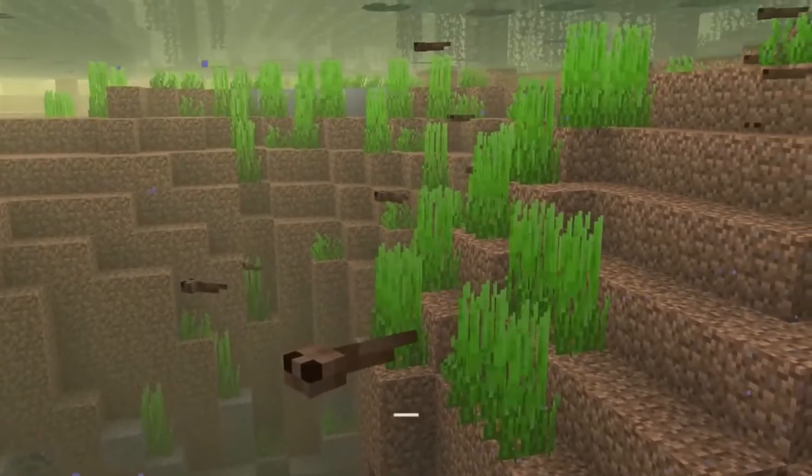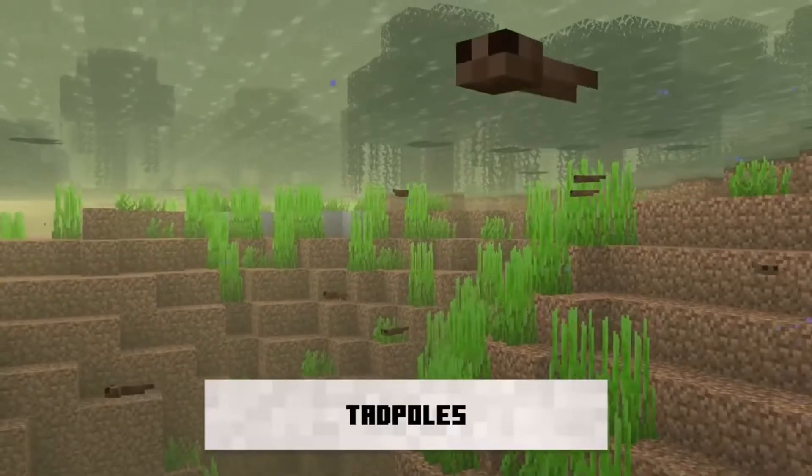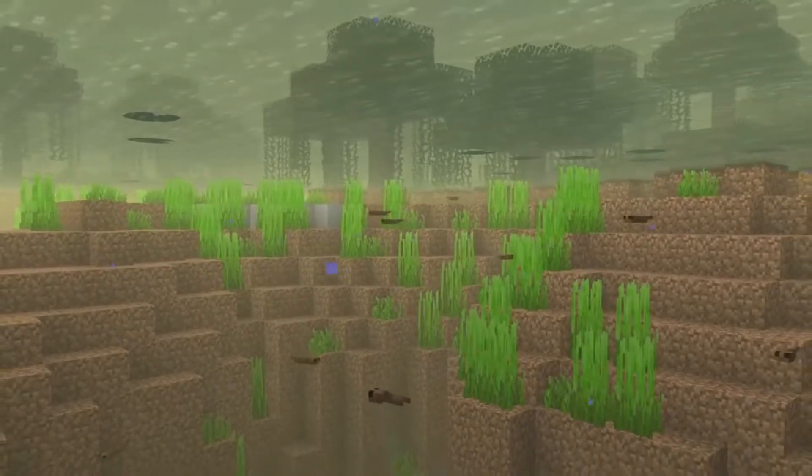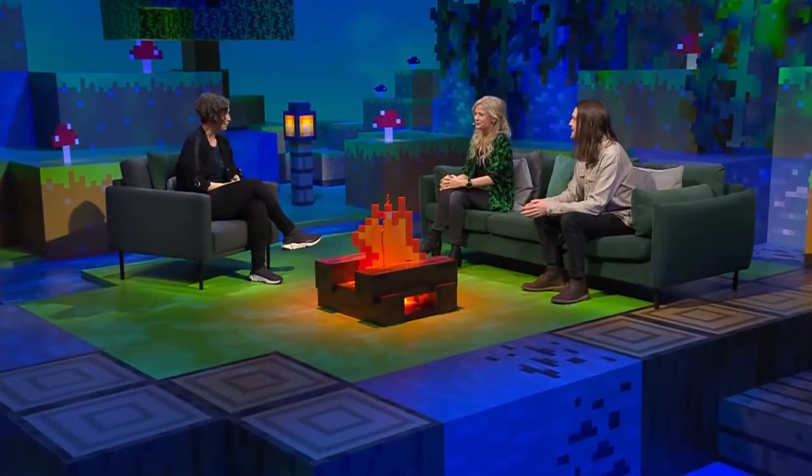All baby mobs in Minecraft are just tiny versions of the grown-ups, but with frogs we're actually adding tadpoles. You can pick them up in a bucket, which is extra helpful because we have frog variants — when a tadpole grows up, it will pick a variant depending on the temperature of the biome it grows up in. For example, if it grows up in a really cold place, it's going to turn into a snowy frog.